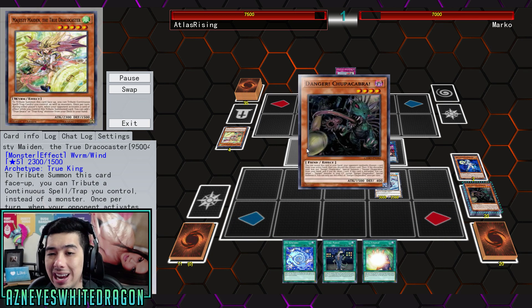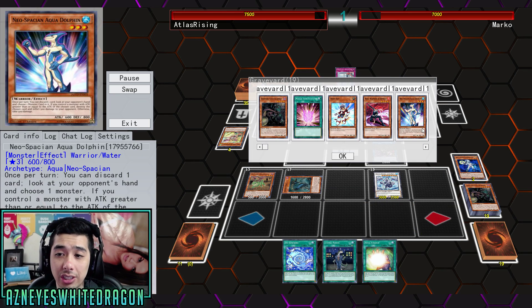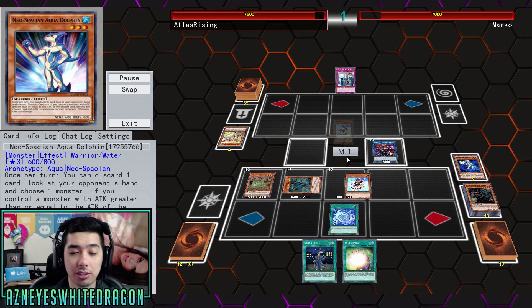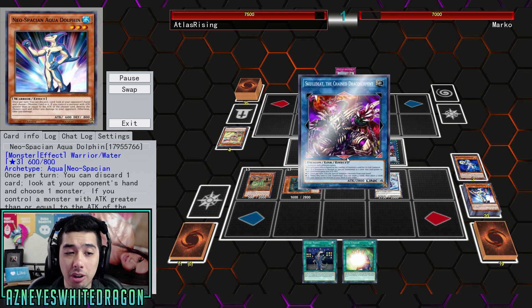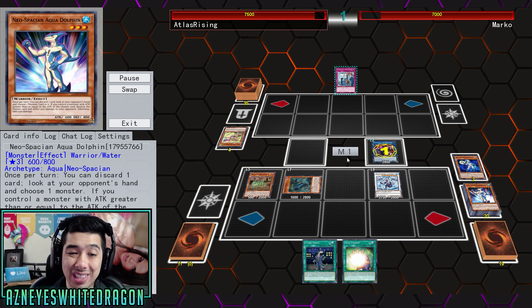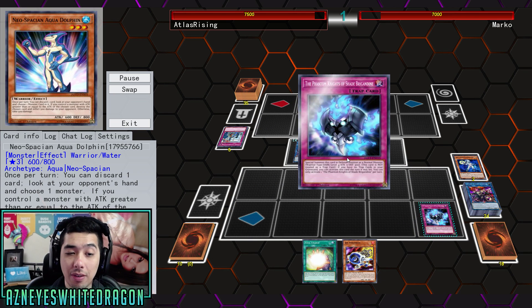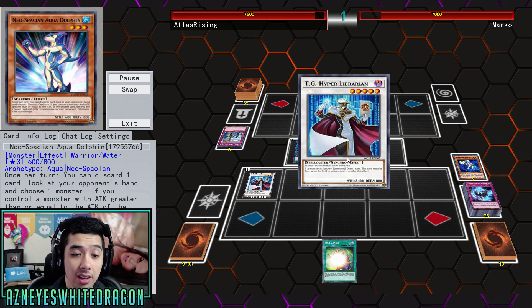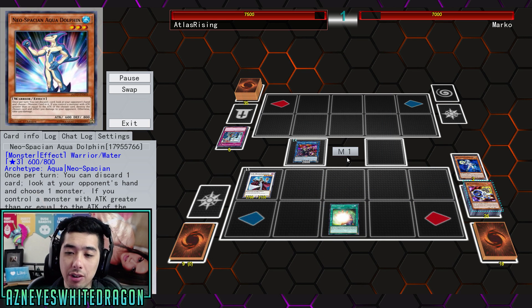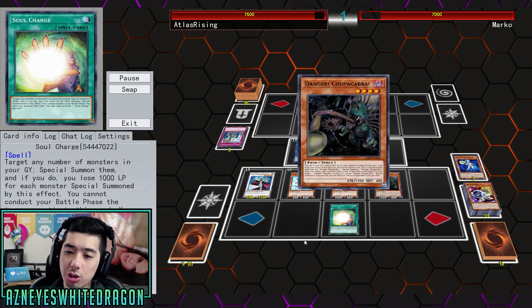He's also going to banish a card right out of the opponent's graveyard because Aquadolphin makes you discard one card, look at your opponent's hand, choose one monster, and if you control a monster with attack greater than or equal to the chosen card, you destroy it and inflict 500 damage. If you don't have a target, you take 500 damage. He already looped everything, so Soul Charge is just a win harder.